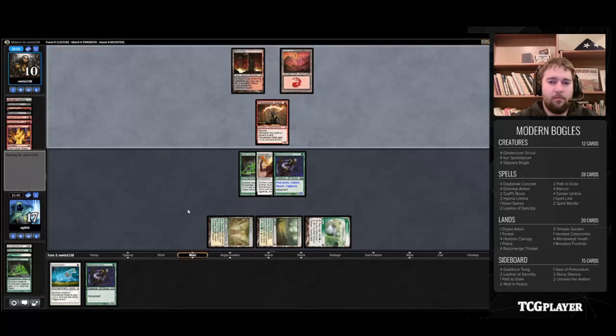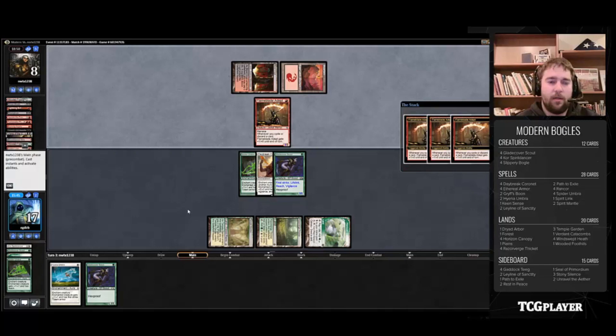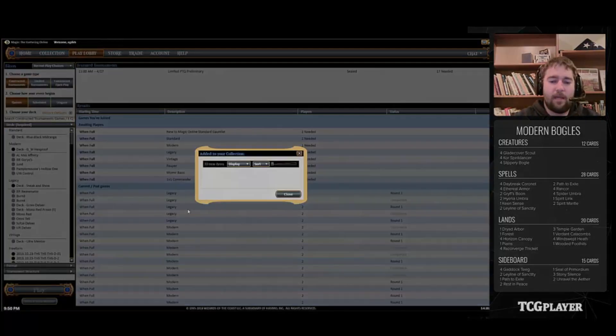If our opponent now has an answer, it's gonna suck, but the amount of answers are not that many. And now our life total is at a place where our opponent can't actually race us anymore — that's pretty good news. Our opponent actually discarded a Liliana of the Veil here, could have been freshly drawn. But in any case, that's the match.